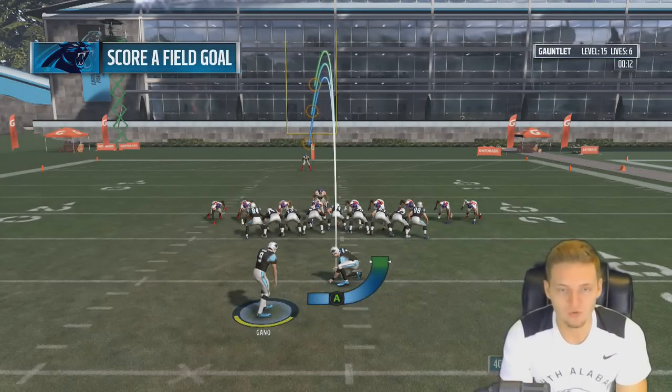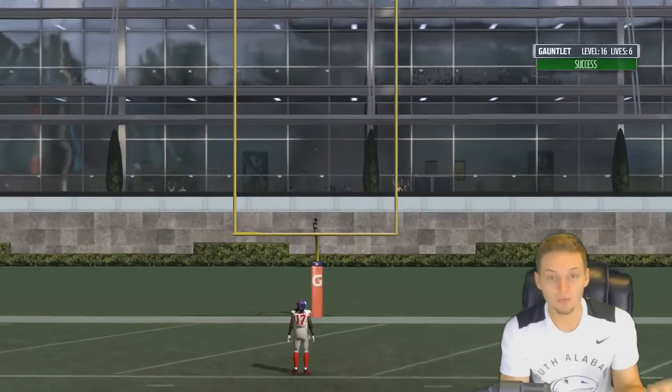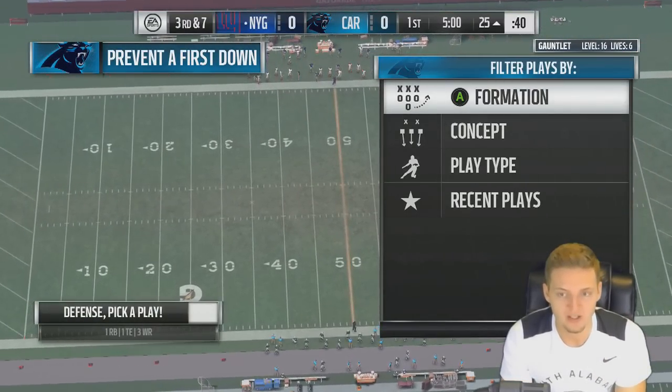So I got to kick a field goal — I'm not used to them being so slow. Why are they so slow? The kick is good. We're on level 16, six lives to go, and we're one level away from beating our last score — things are looking pretty good.